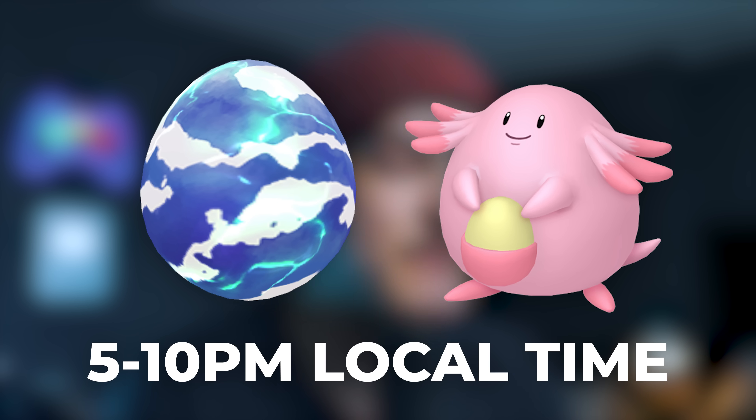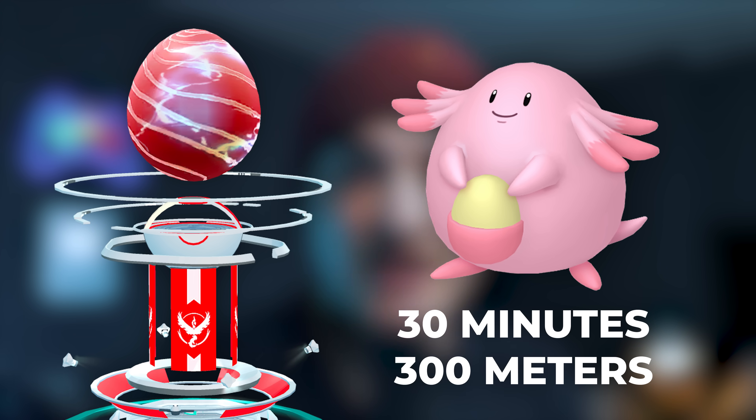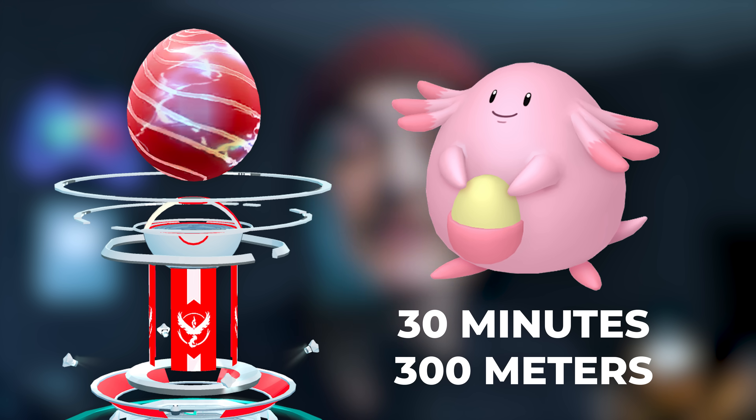After Community Day from 5 to 10 p.m., there will be four-star raid battles for Chansey, which will probably be super hard to take down. You cannot use remote raid passes to defeat these raids, but if you do take one down, for the next 30 minutes within 300 meters of that gym, Chanseys will be spawning everywhere with the same shiny rate — great for anyone who missed the initial time frame.